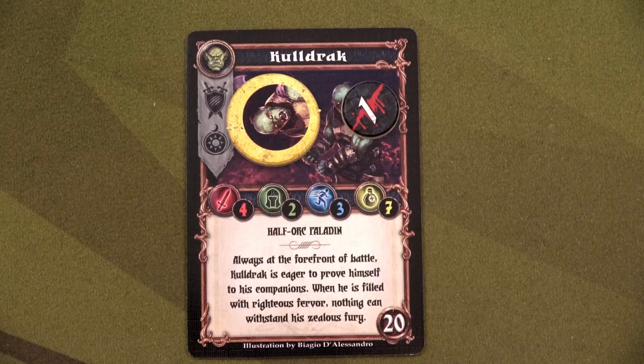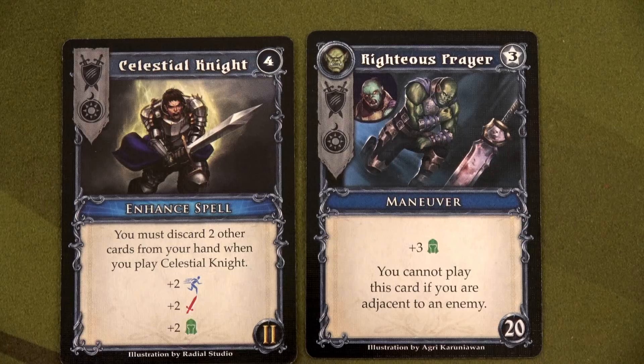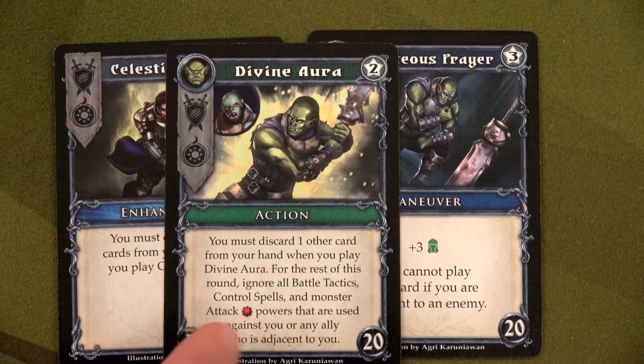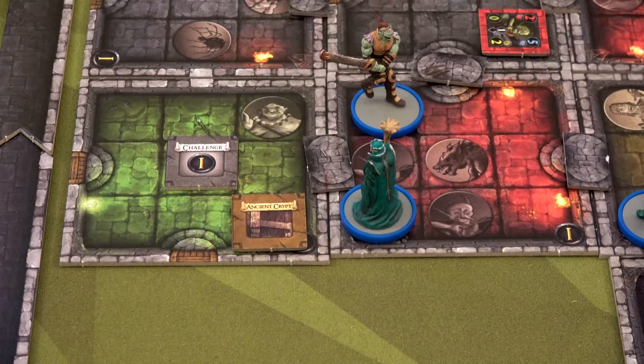Now we activate my favorite hero — Cauldrak. First we play Celestial Knight and Righteous Prayer. Celestial Knight requires discarding two cards from hand, so we discard Boots of Speed and Ensnare. We only have two cards left in our deck — what I love about this game is how the deck gets smaller as you go, so you can count on needing cards showing up more reliably. As you activate heroes later in the round, you'll be drawing almost your entire deck. We also add plus three to defense. Then we play Divine Aura on top, discarding Kath — bummer, but now any enemy ability with that specific attack power icon is negated.